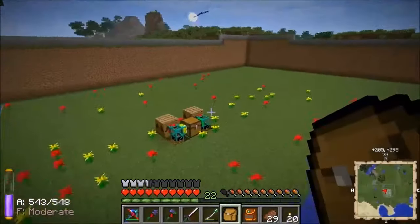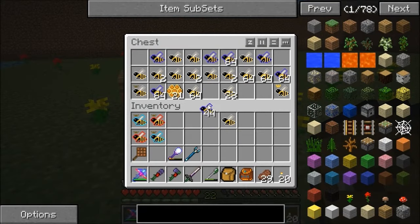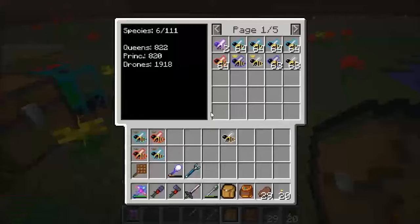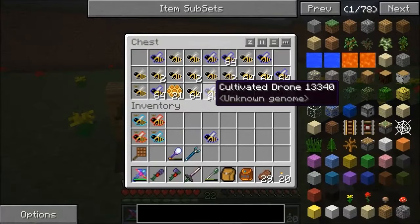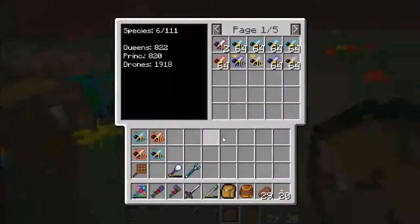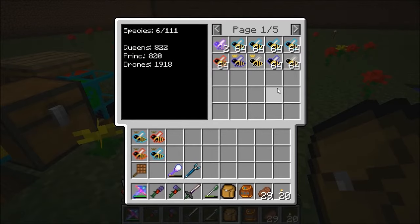I want to get one more of each of these drones. In the backpack we've got a full stack of 64, a queen and a full stack of 64.